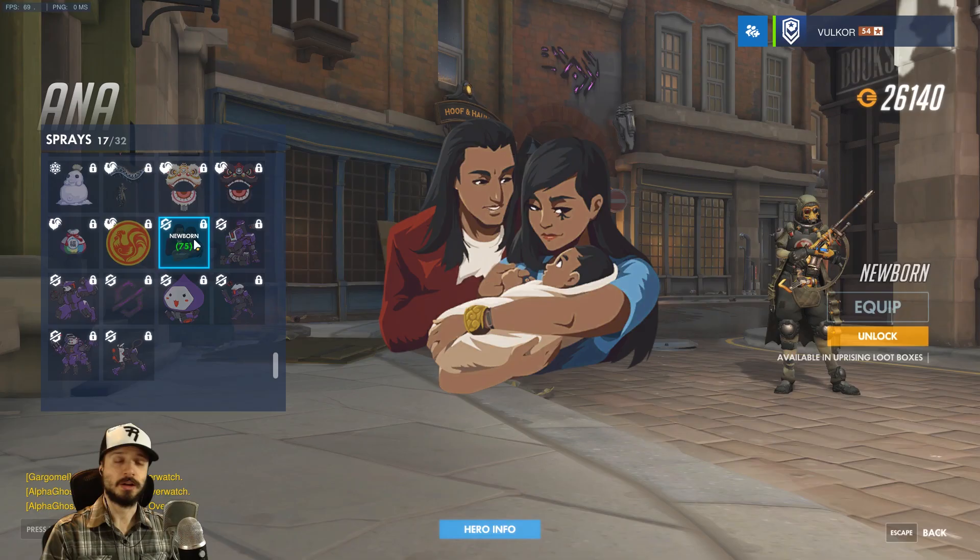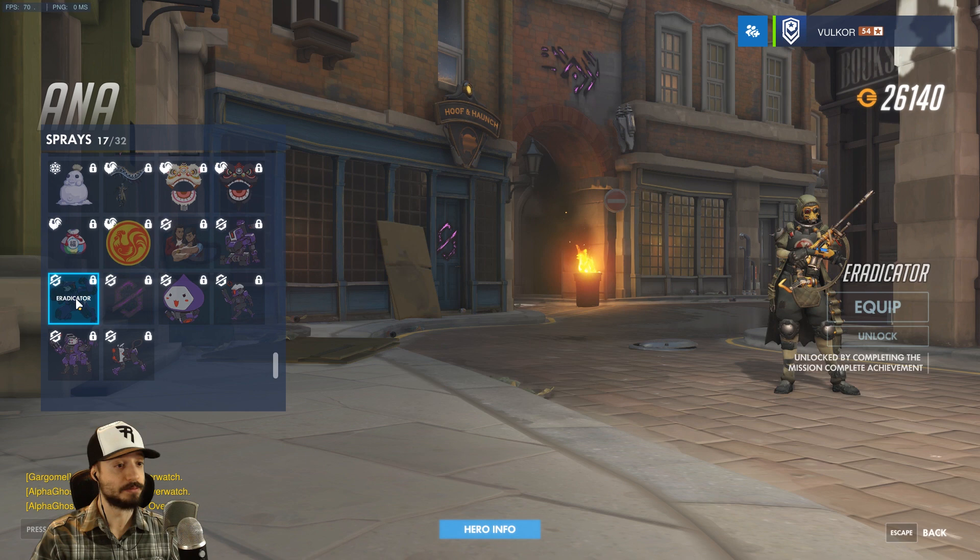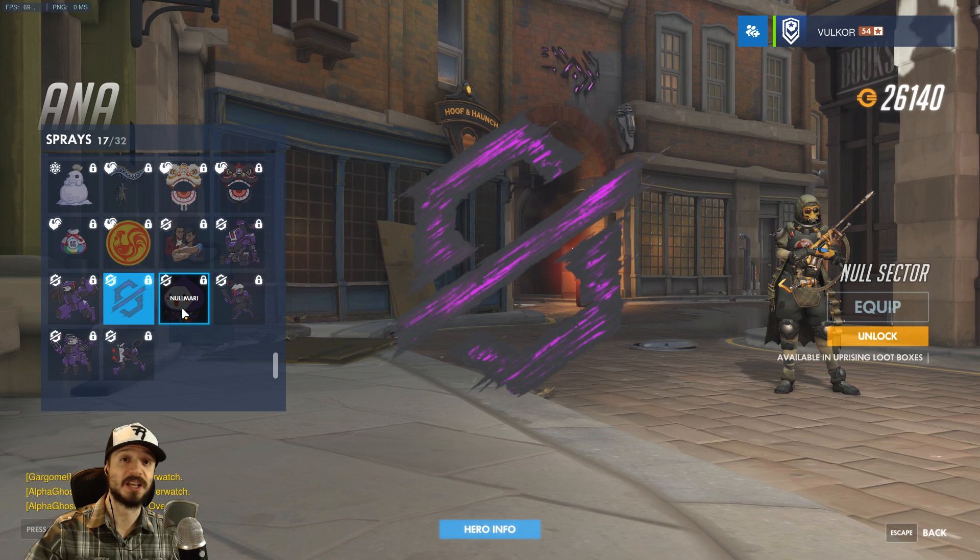Diving into the cosmetics, we'll take a look at Ana first and save voice lines for last. Ana's got some new sprays: Newborn, B73NS, Eradicator, Null Sector — that's the Null Sector logo. It seems that all event cosmetics are denoted with this Null Sector logo.